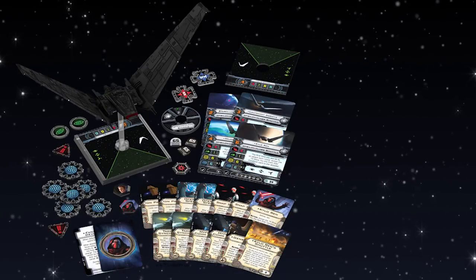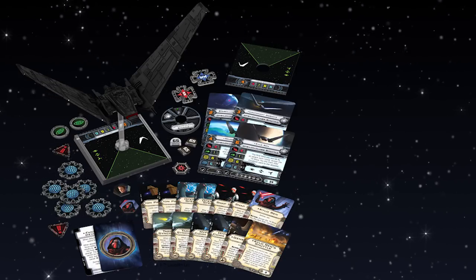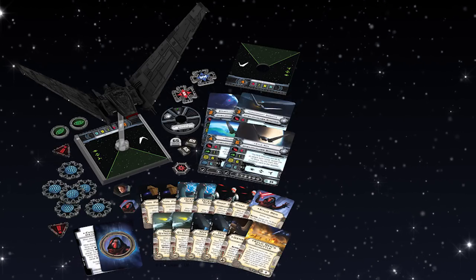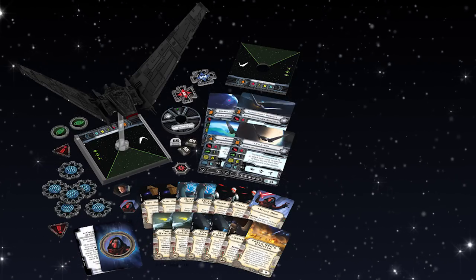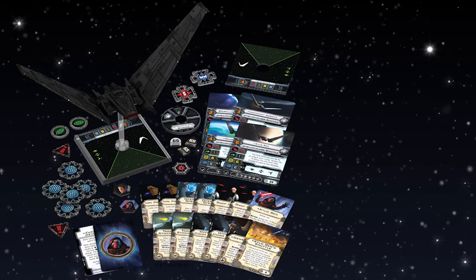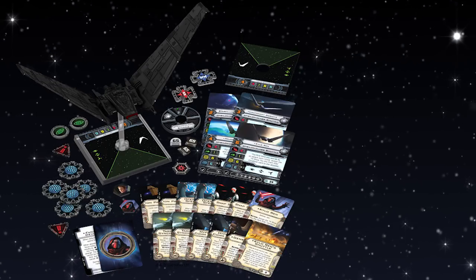The one other single ship pack we want to talk about is the Upsilon Class Shuttle. It's actually the most expensive one we're talking about here — retails for $40 US, about $50–$60 in Australia. The Upsilon Class Shuttle is a great pack for new players because of the plethora of options you get out of it. For the longest time in the X-Wing meta, when looking at Imperial shuttles, we were pretty much only looking at the Lambda Class Shuttle with PALP. And while that's great, the PALP Shuttle is very two-dimensional — it very much just does this one thing. The Lambda Class Shuttle doesn't really have a great amount of other options.